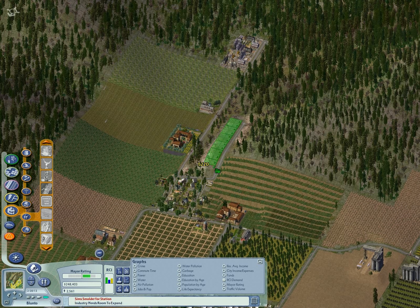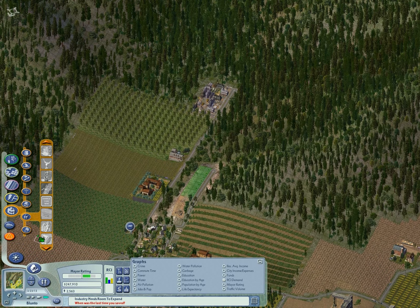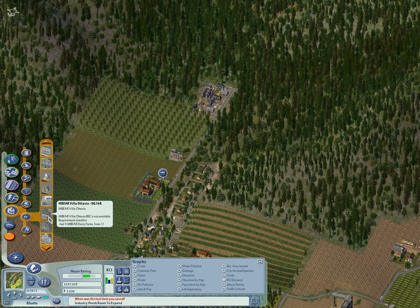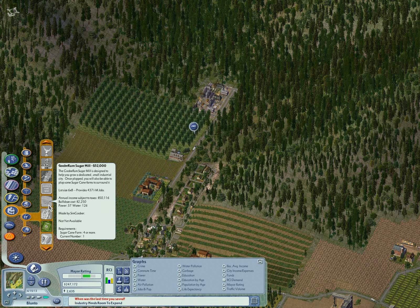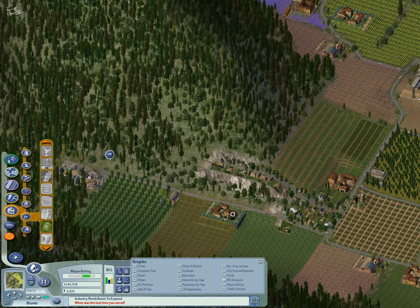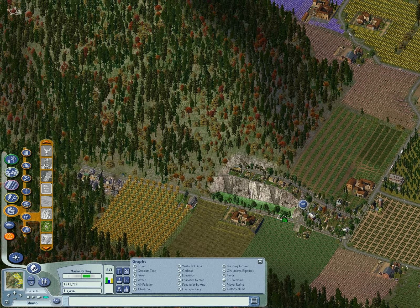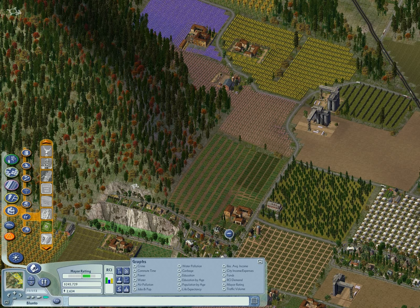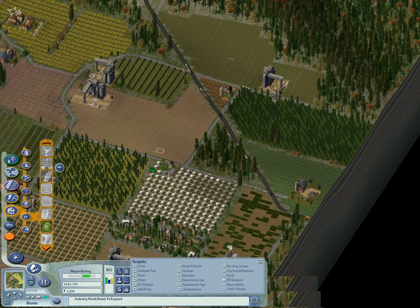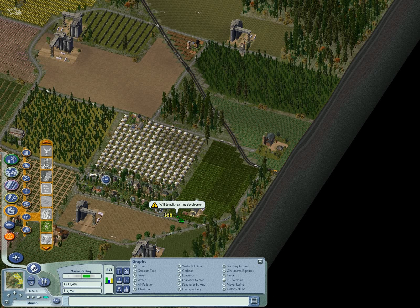I'll build them right up here — they'll have a great view of farms and factories. We should have plenty of industrial workers by now. Maybe I really should be zoning some more areas for workers to live, so let's do that. Maybe we could do some more houses along here near the bus stop. I don't want to encroach on tomorrow's fields quite yet though.